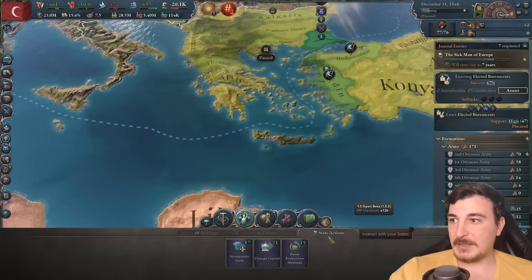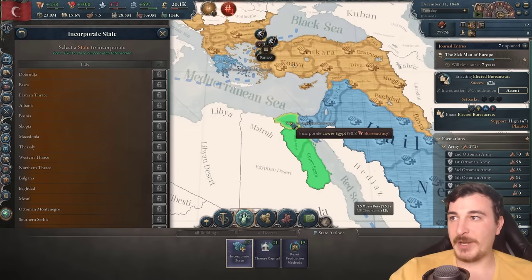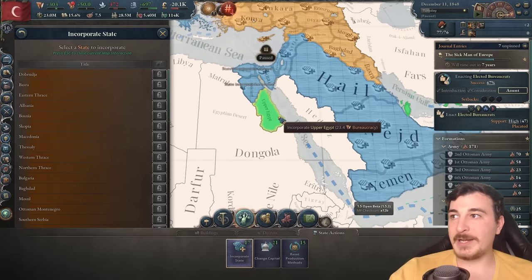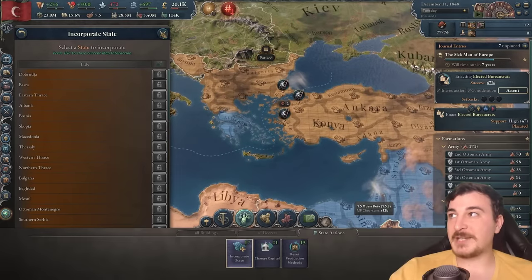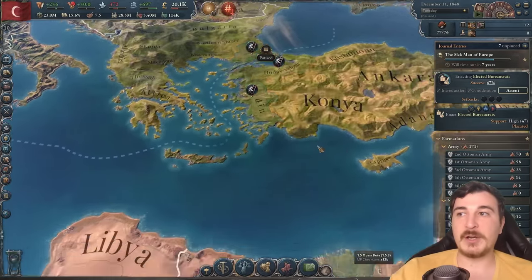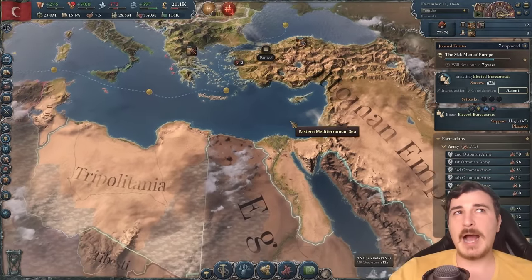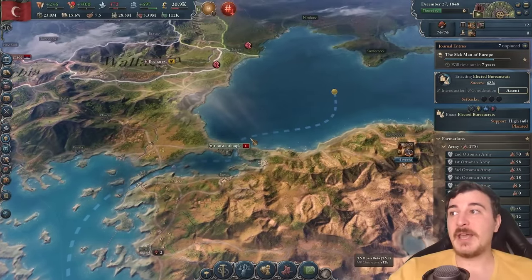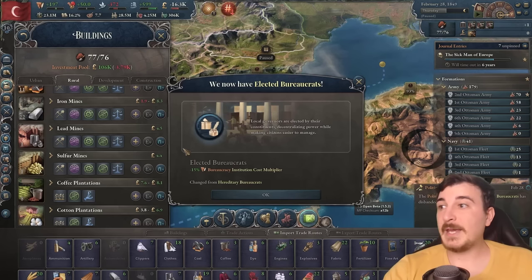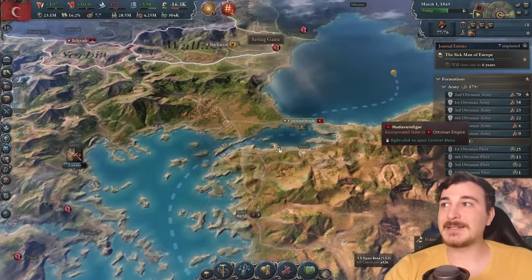I forgot — I gotta incorporate a lot of states that I have not yet incorporated. There you go — 44, 90, 23. Not so bad at all. We're going to make full states out of every single thing that we conquer here. We're essentially bringing back the old Ottoman Empire to its old highest extent of borders. We are truly revitalizing it, not just economically and militarily, but also border-wise. We got it boys — elected bureaucrats!